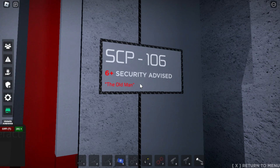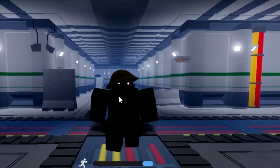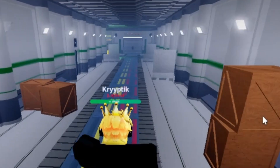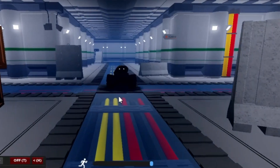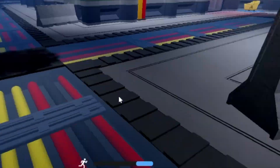SCP-106 is a Keter-class SCP located in Con-X, near 096's containment. It appears to be an elderly humanoid, with white glowing eyes and what looks to be a World War I-era Doughboy helmet. SCP-106 can pass through doors and come into the ground, leaving behind a dark black substance that can slow the player down upon contact.